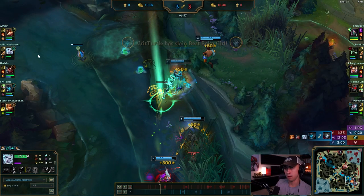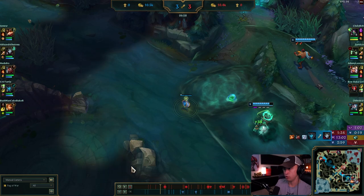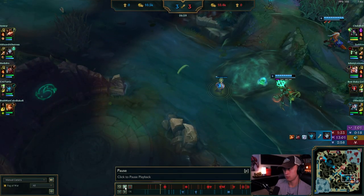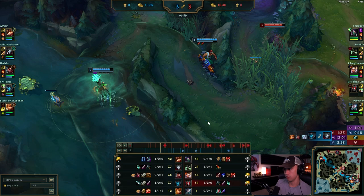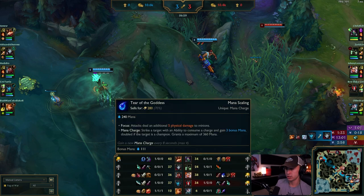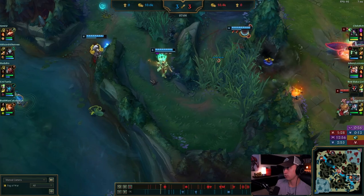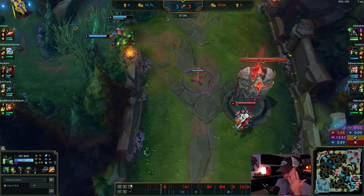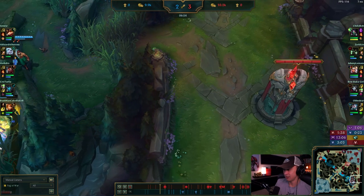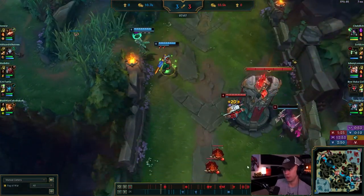Get the kill and then you need to start pinging — hey, come dragon, come dragon, come dragon! Hopefully your team knows they can maybe do dragon. If you're spamming this, everybody moves there. It's a 4v3 if they try to contest it, you have Leona to set up the CC. You had three opportunities to do this objective and you chose the fourth opportunity — the only one you shouldn't have done.